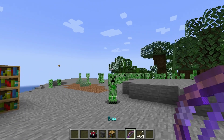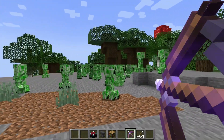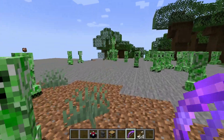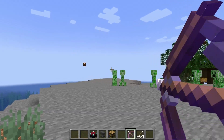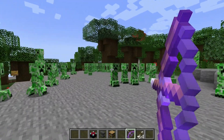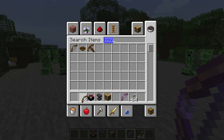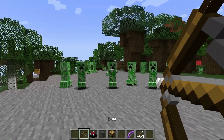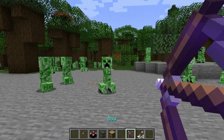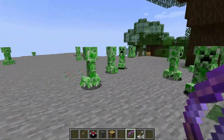Now take your bow with punch and shoot it at a creeper. You see how far he flies? Normally they fly only this far when you're shooting with a regular bow — it just went back about one block. But with punch two, that's one, two, three, four, five, six, seven, eight-ish blocks.